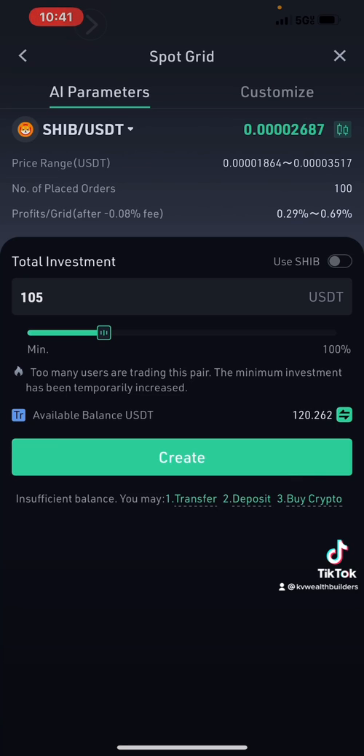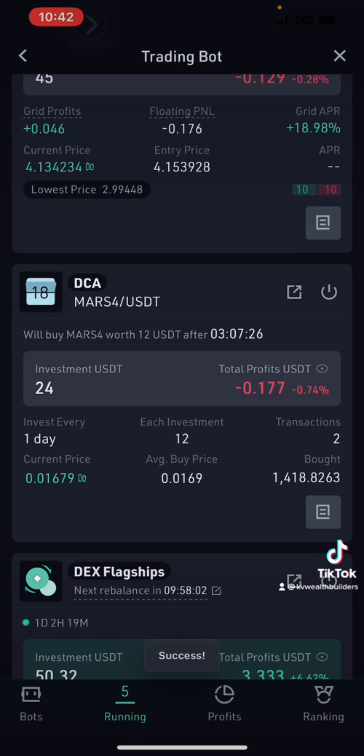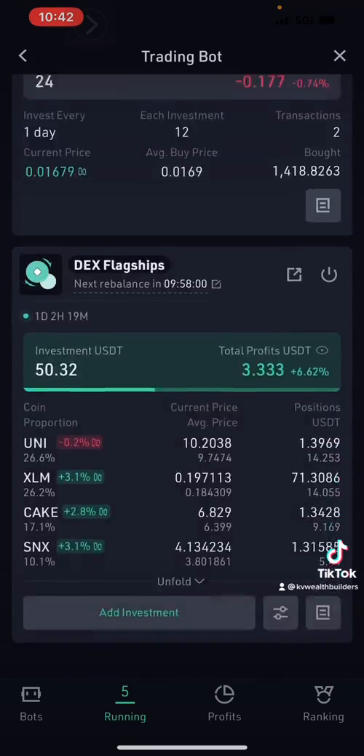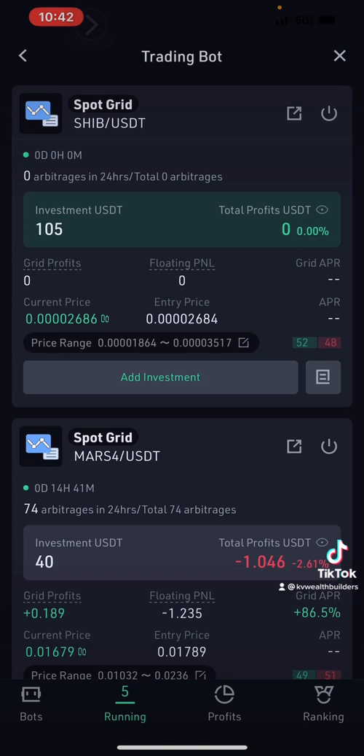I'm not going to change any of the AI parameters — I'm going to leave it at 100 place orders, leave the price range where it is, and leave the profit per grid at 0.29 to 0.69 percent. That's how much profit I'll make each time the bot does a buy and sell order. I'll just hit create, confirm, and let it do its thing. That bot has started back up and I'm going to let it run and keep doing this until I get this balance up.